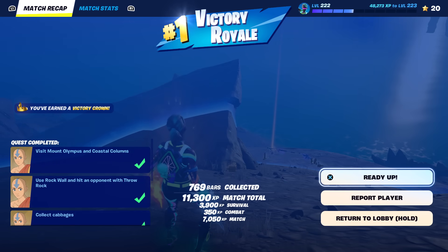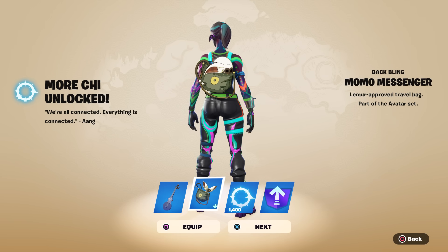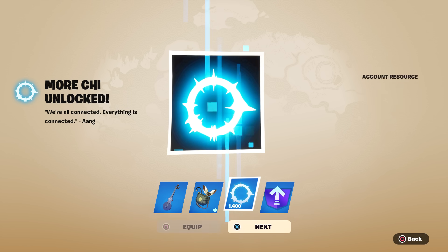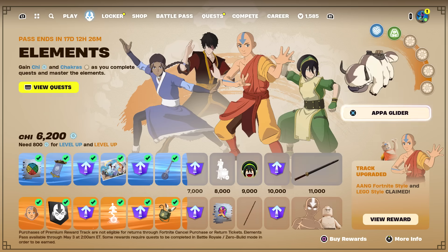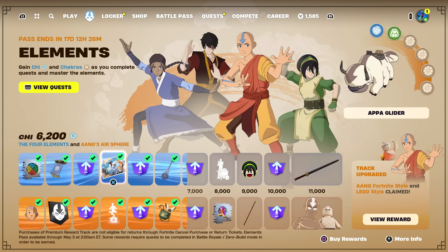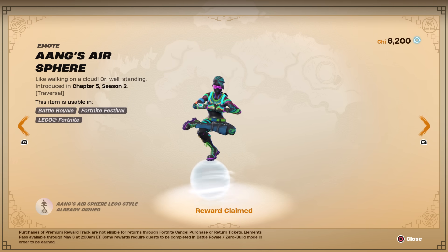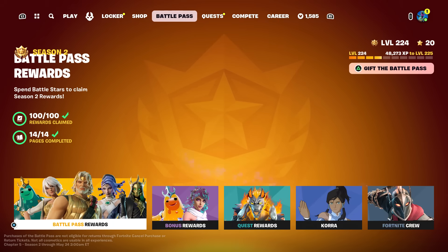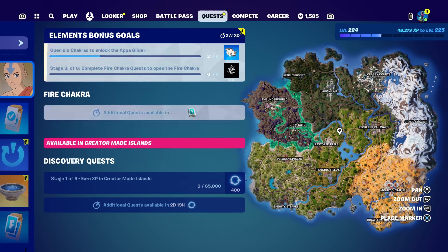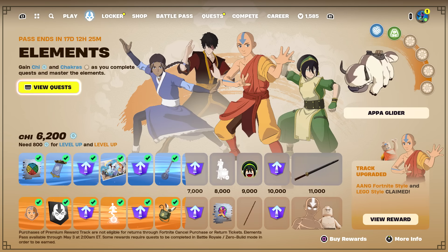I am on PS4 so I can't aim for much. We got the instrument, the Momo Messenger reactive travel bag, 1400 Chi, and a level up token. That puts us right about here on the battle pass - you had to complete the first set of discovery creative quests to get this far though. If you have the premium version you should have got Aang's Air Sphere emote. You can advance at least two more tiers with the creative quests. The fire chakra is coming in about three days. Hopefully you enjoyed this video - a like is always appreciated, and don't forget to use my creator code which is Taper Time.